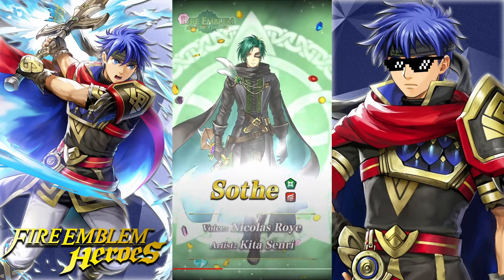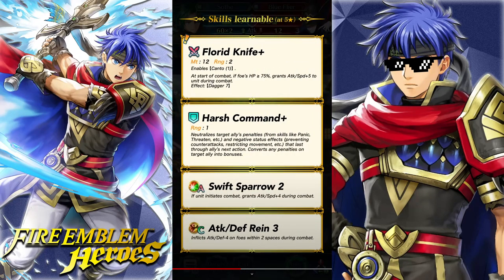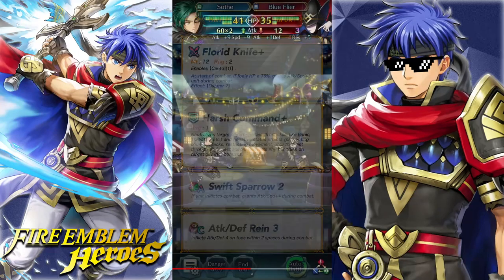Next up we have Soth over here — another one of these characters I don't really like too much. I love Radiant Dawn, but I just don't like Soth. He has Florid Knife Plus, enables Kanto 1. I thought they were going to give it Kanto Rem, but they just gave it Kanto 1 — not too shabby. At the start of combat, if foe's HP is over 75%, gets Attack and Speed up 5 to unit during combat, Dagger 7, and Kanto 1. Pretty good fodder weapon. He has Harsh Command Plus, Swift Sparrow 2, and Attack and Defense Rein 3 — all very good skills to inherit, so not too bad for a 4-star demote.